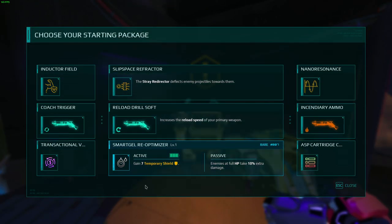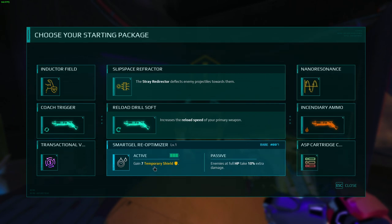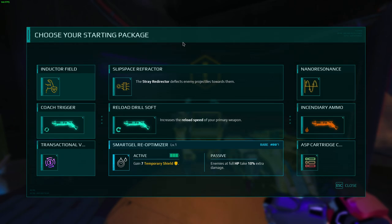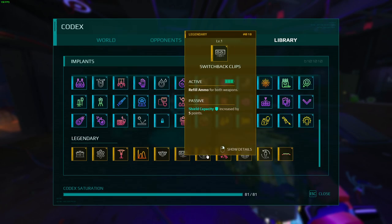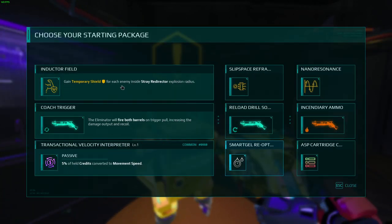The Stray Redirector on the C-Ball with temporary shield works really well. If you can combo it with the right ability, you basically get full temp shields at all times — you're essentially immune to damage. If you combine that with the Lepton T implant, one of the legendaries that seems to show up a lot on jug, you're basically immune to damage.